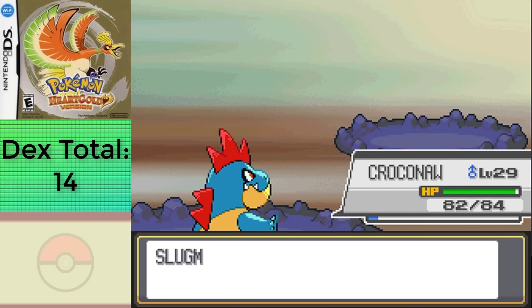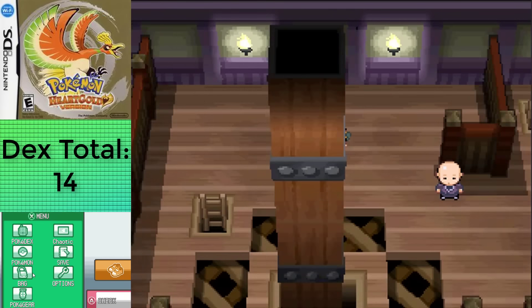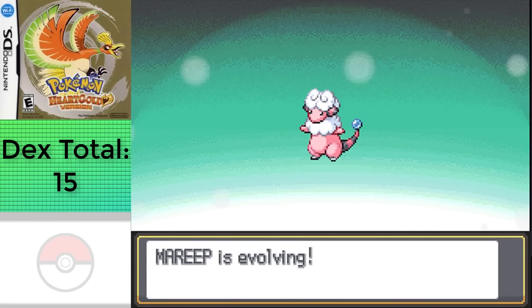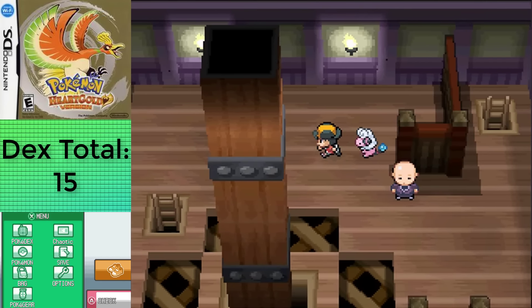The first of them I grinded was Mareep, which I was able to grind up into Flaffy at level 15 fairly easily, thanks to the fact that I had Thundershock, making taking down the Gastlies in the tower a piece of cake. I figured it was enough progress for a day, so I took a bit of sleep, waking up in the morning for the rest of the encounters. That's basically how the challenge goes — making sure you strategize when you play and grind so that you can do as much as possible.